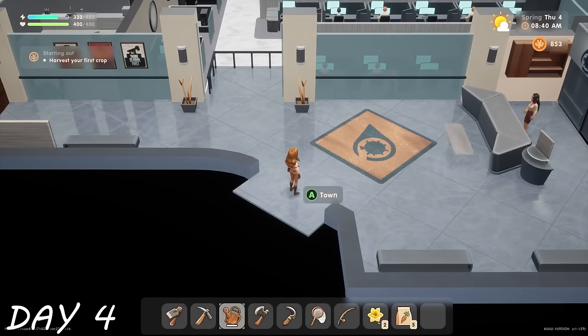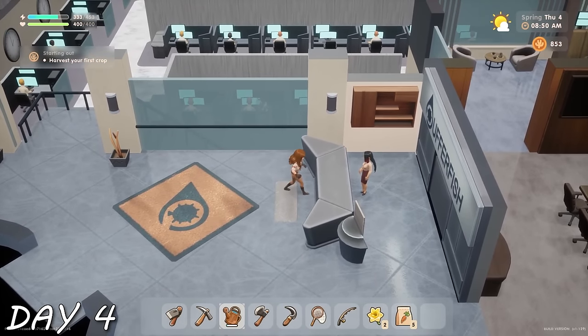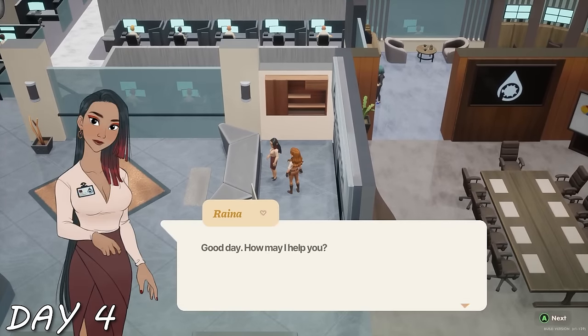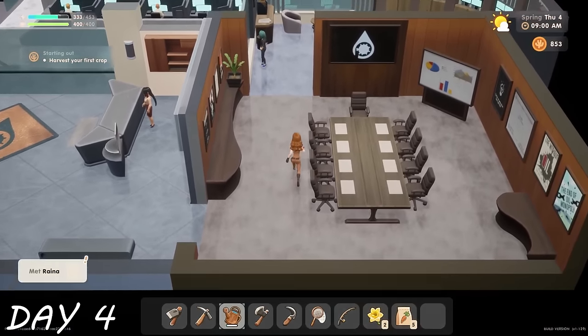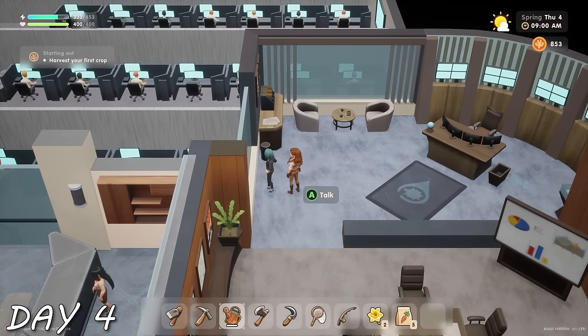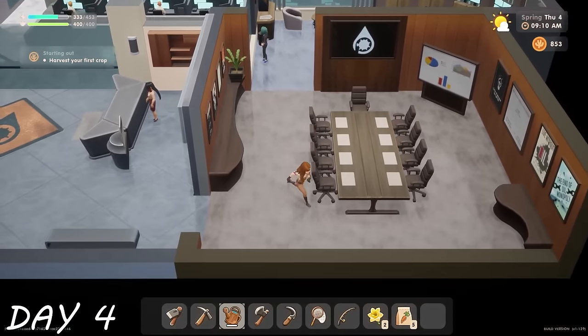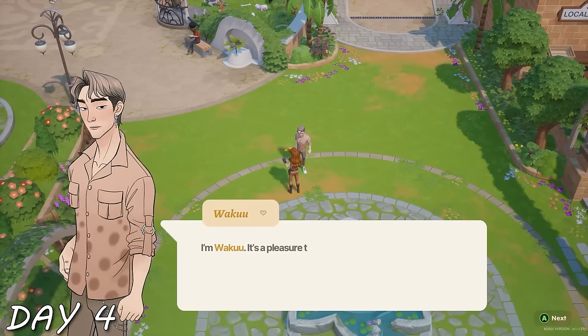I went into Pufferfish and saw it's a cold but luxurious office. I found Raina, who is absolutely stunning. I poked around wondering if Karen was going to ask me to join a cult or something — she didn't. So instead I decided to introduce myself to backup boyfriend Weiku and gifted him a flower he loved. Finally got my seeds, rummaged through the trash, and noticed the museum was finally open.